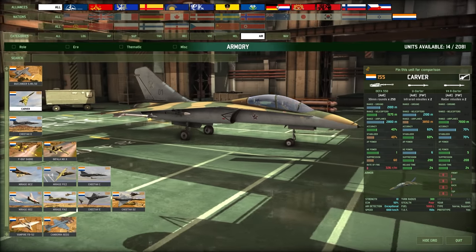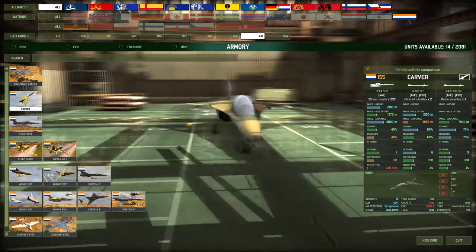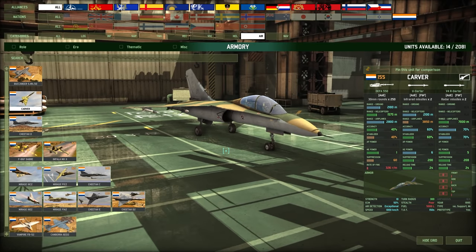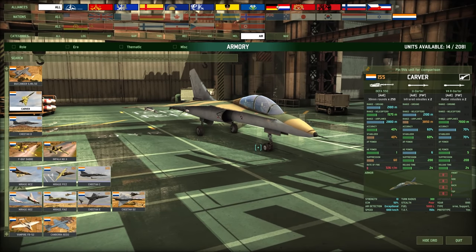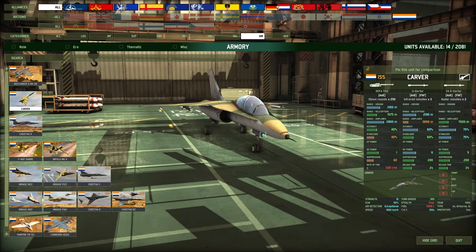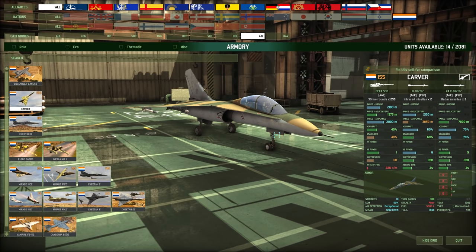The Carver — I want to say I know what this is, maybe a Saab? People are going to make fun of me, it's fine. Good standard air superiority fighter — 30mm gun, some short-range anti-helicopter missiles mostly, also decent against planes, and then two long-range V4R Darters with 70% accuracy, 5 HE power. This isn't a bad ASF — actually I take that back, it goes 1,000 km/h and has 50% ECM. That's actually pretty decent I think. Cheetah D: I definitely recognize this but I can't place it. This is a SEAD plane — we get those same darters but it's the V3C versus the V4R Darter: slightly less accuracy and stabilizer. You're not buying this for anti-helicopter or anti-plane work, you're buying it to deal with SEAD.